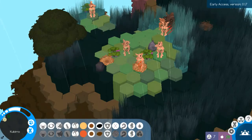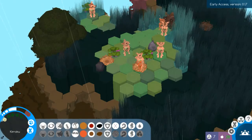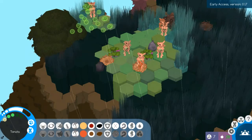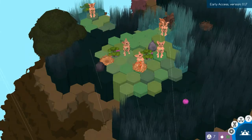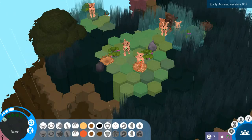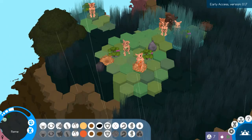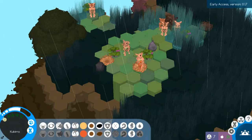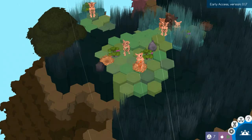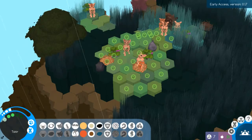We need to kill this predator fast — it's not making me happy with how it's treating my guys. I just found another berry bush. The glitch is affecting the predator — I don't think it's showing me how close to death it is, so I don't even know how close it is to dying.